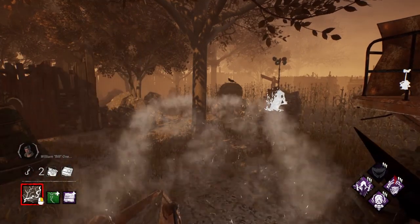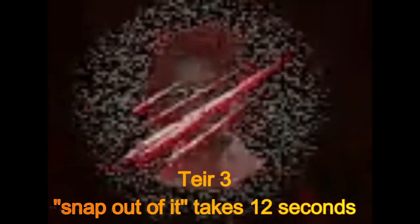Each shock can bring madness up — one tier for the big shock, and half for the small one. Tier 1 and 2 have intermittent screaming and harder skill checks, and Tier 3 makes survivors unable to interact until they perform a snap out of it action.